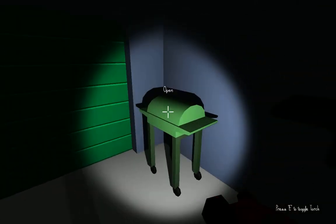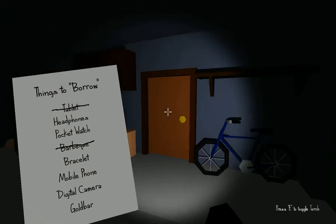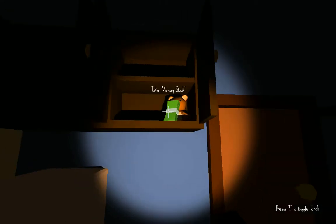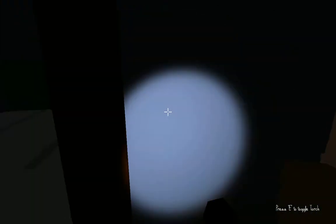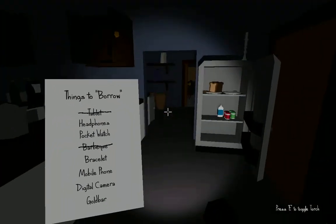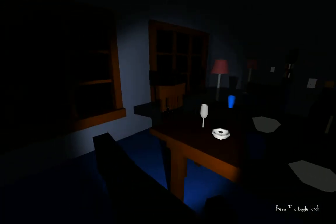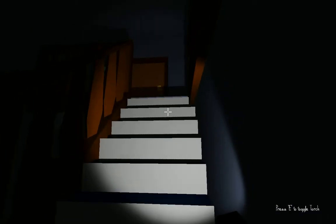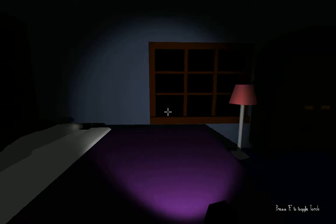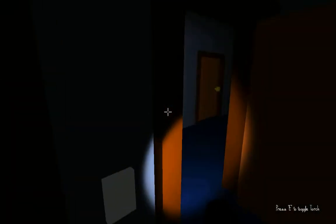In here there's gonna be a barbecue — yep! Got the barbecue. I need to get a digital camera and a gold bar. There's always money here, and a teddy bear — may be an Easter egg, I'm not gonna look too into it. I need to get a mobile phone. I always wonder why doesn't he just take everything he sees — I mean there's a laptop. Can I find the password in here?